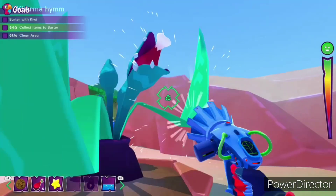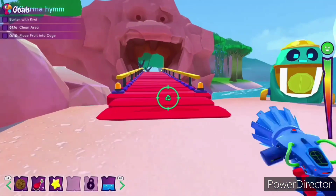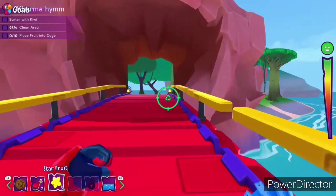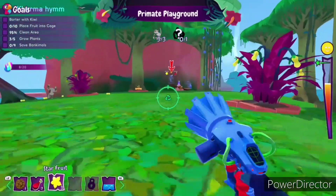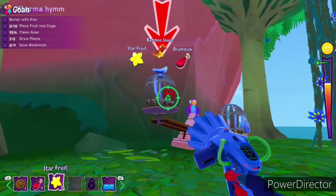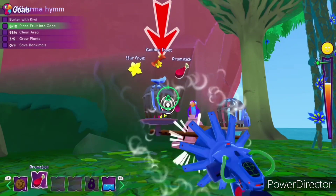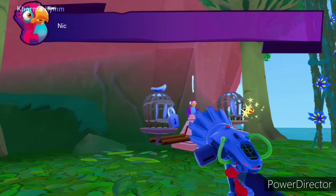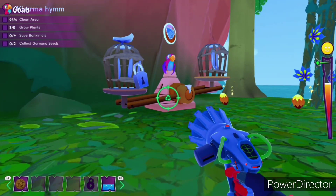For this next achievement, it is going to be the very last achievement you can get for the first chapter. It is called Fair Trade. Basically, you're supposed to trade or barter with Kiwi, as it says in the achievement description. You don't have to give him everything he wants all at once — just deposit at least one of the things and once the scale is perfectly balanced, hence the Fair Trade, your achievement will unlock.